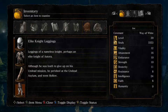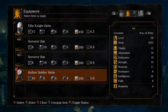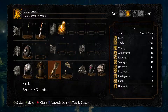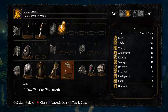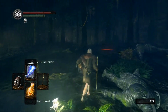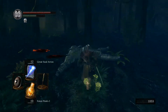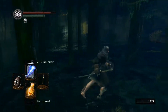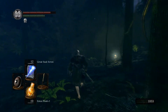Gauntlets and leggings don't say anything else. The set is pretty heavy, and I can't wear any of it — I have to be nimble and agile. I can't be sluggishly, slowly moving around. That's not great for me.